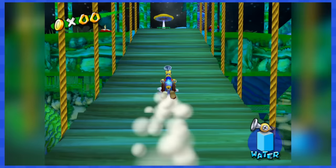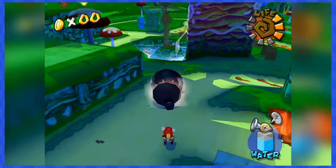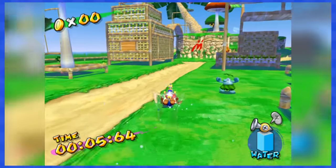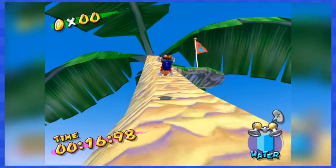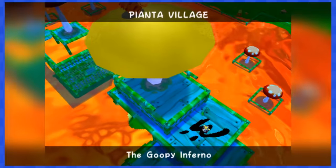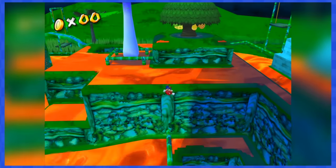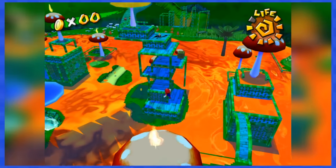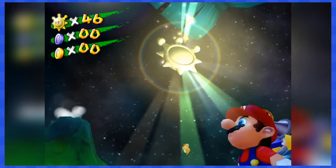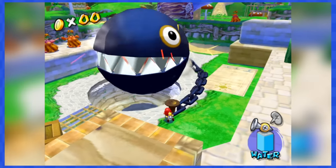Next up is Pianta Village. Pianta 1 is easily obtained — grab the Chain Chomps and throw them in the pool to cool them off. Pianta 2 is another race with Il Piantissimo with no coins on the way. Pianta 3 is an interesting level — you don't have Flood and the village is covered with lava paint, so you go underneath the stage on fences to reach the area, make a precise jump on a mushroom, do an epic YOLO jump to recover Flood, then spray water to save the villager and get the shine. Pianta 4 gives another Chain Chomp a good old bath with no coins on the way.